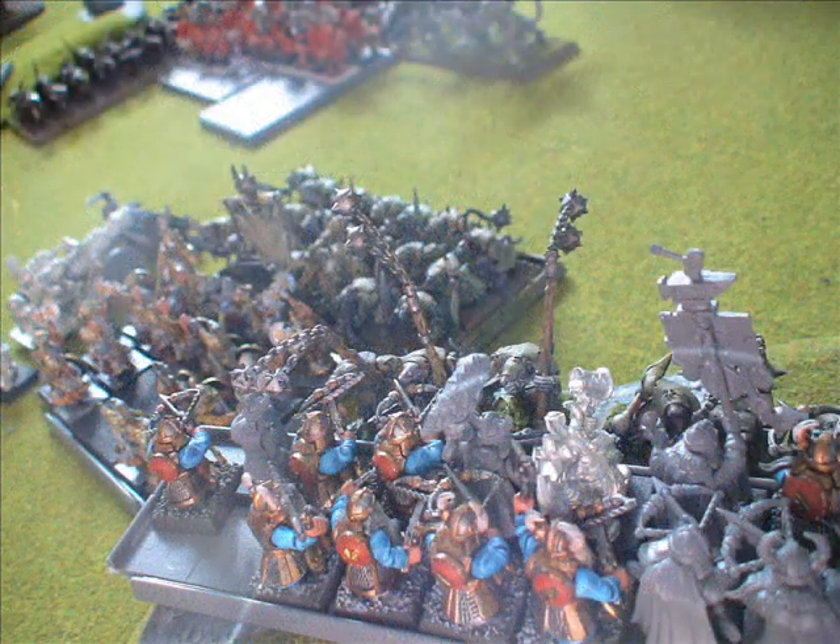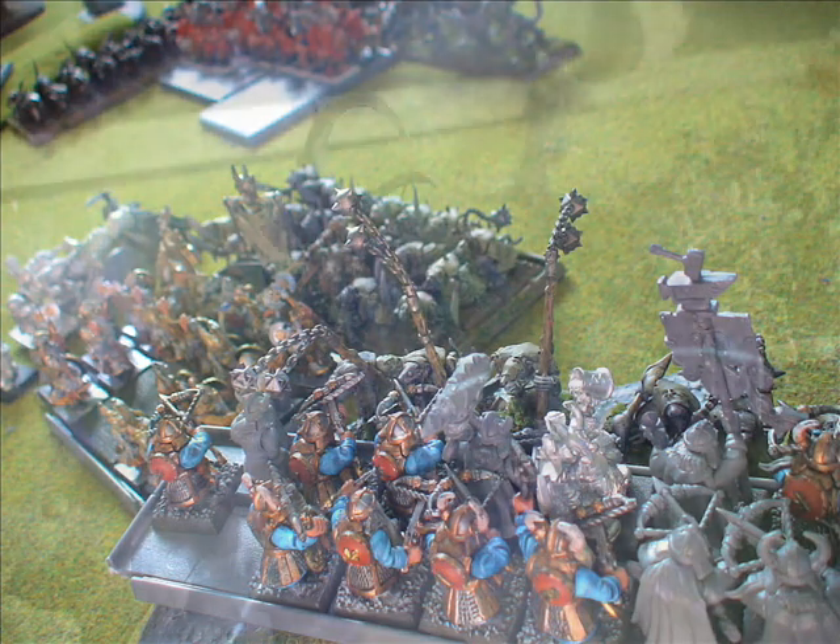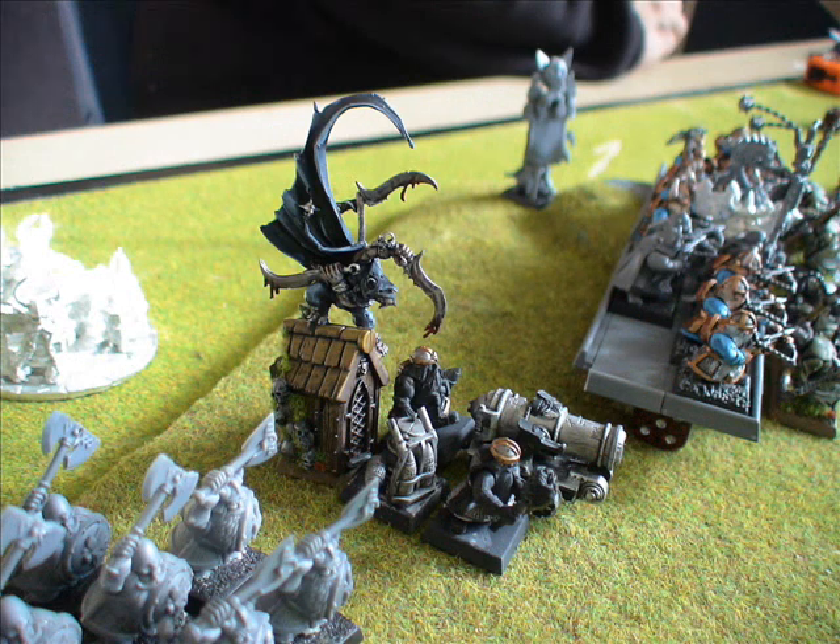The censer bearer is charging up the hill, really getting the smackdown on the crossbowmen. The plague monks, with the plague priest and the plague banner going off, are really devastating those longbeards. The assassin has leapt out and attacked the cannon, so that should get rid of the cannon pretty easily.